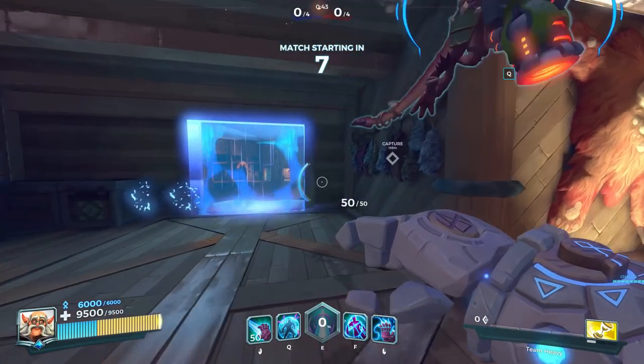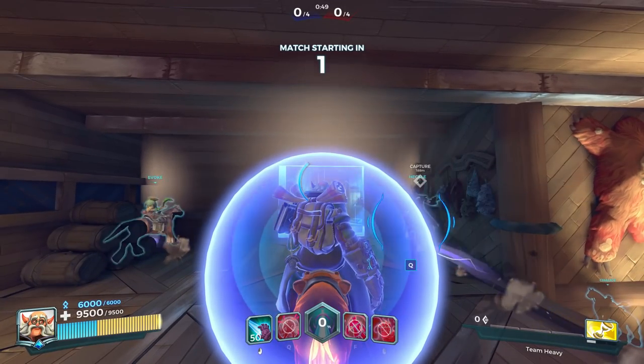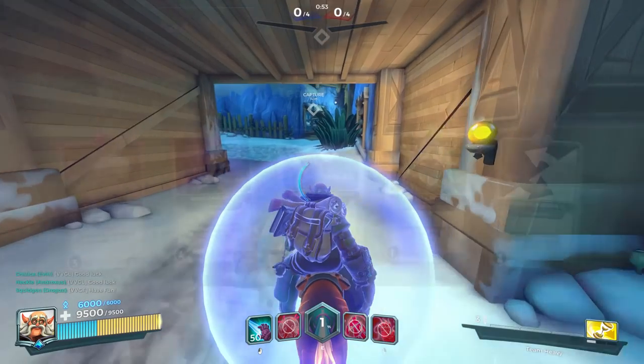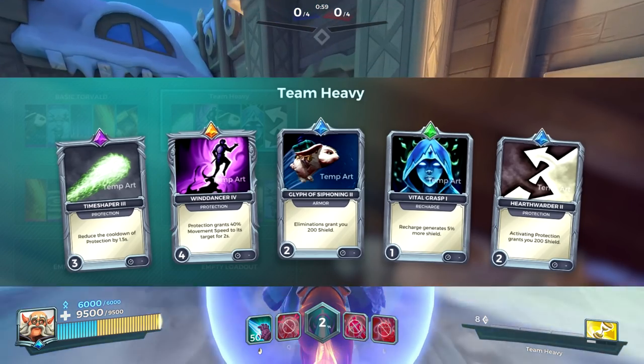We begin with Team Heavy. Protection will project a 2000 HP shield on your teammates which will last for 2 seconds, and this is the main mechanic of this loadout — Protection cooldown plus the shield. The loadout is Timeshaper 3, Wind Dancer 4, Glyph of Siphoning 2, Heartwater 2, and Vital Grasp 1.